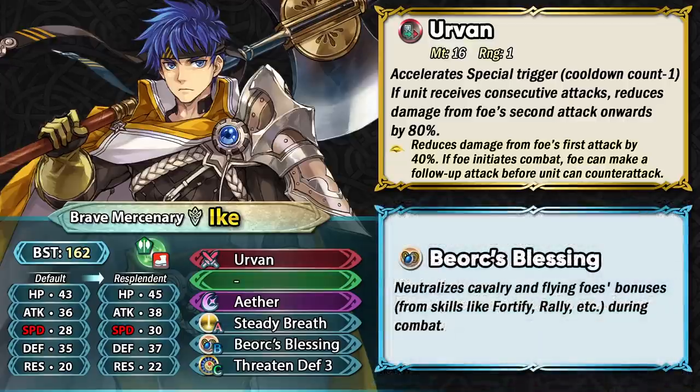Brave Ike also has an exclusive skill in Bjarke's Blessing. This skill has aged terribly — even back when it came out it wasn't really all that hot, because it only neutralized the bonuses of cavalry and flying units. There are way better options for slot B than Bjarke's Blessing, and you should most likely run those over this skill unless it gets buffed later on.